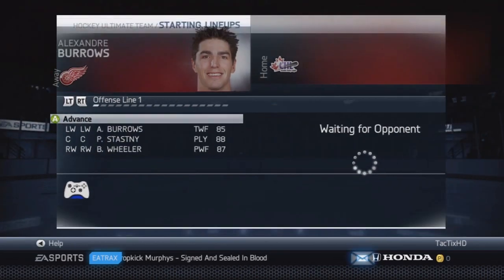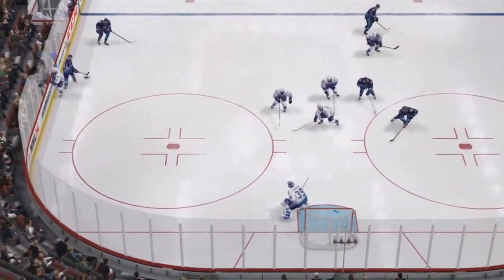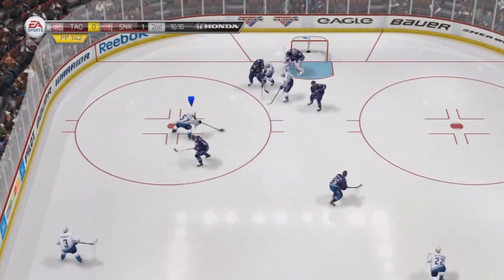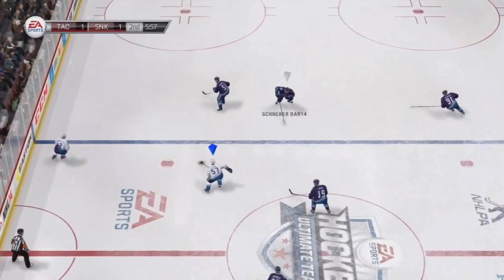Now we're going to the first game of the episode, looking for a win. I think we stayed in the same division last episode, so we're going to try to get promoted this time. We go down early 1-0, but then David Perron's going to snipe that top right corner, tying the game up 1-1, five minutes into the second.